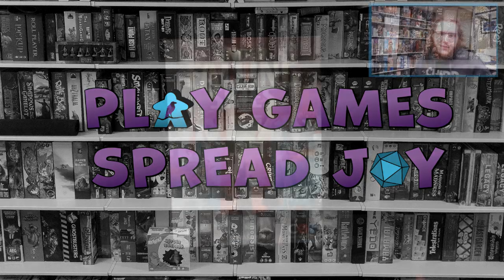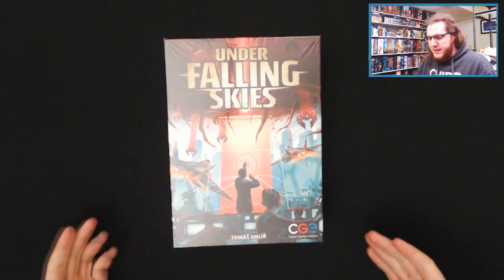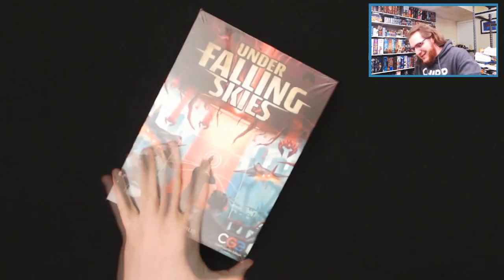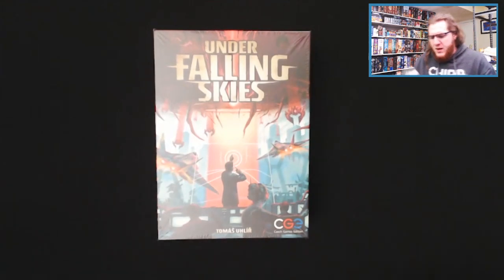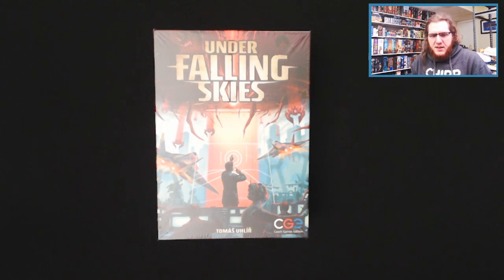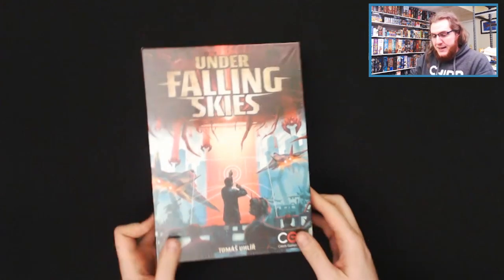Howdy and welcome to Play Games Spread Joy. I'm Justin. Today I'm going to be unboxing Under Falling Skies. This is a Czech Games Edition game that's a solo-only game that plays in about 20 to 40 minutes for ages 12 and up per the box. I've heard some great things about this game. I was able to pick up a copy for myself because I had to unbox it and then learn it at some point soon as well.